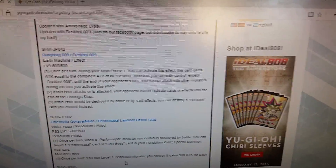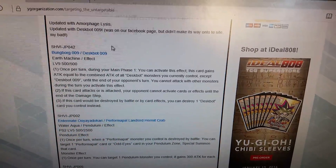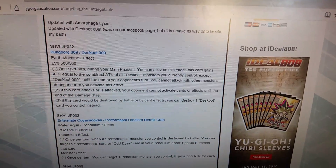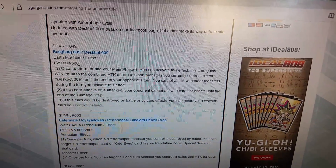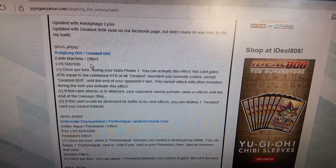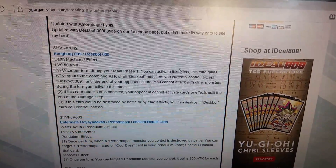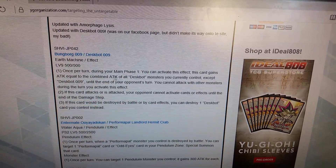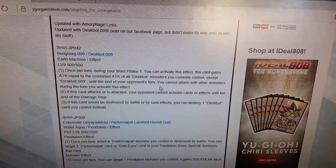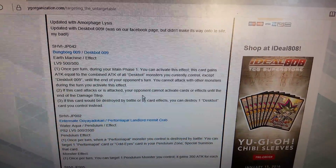Alright guys, I'm back. For the other news: Deck Spot 009 — level 9, machine, vibrant attack and vibrant defense. During your main phase 1, you can activate this effect: this card gains attack equal to the combined attack of all Dust Spot monsters you currently control except itself until the end of the opponent's turn. You cannot attack with other monsters when entering this effect.